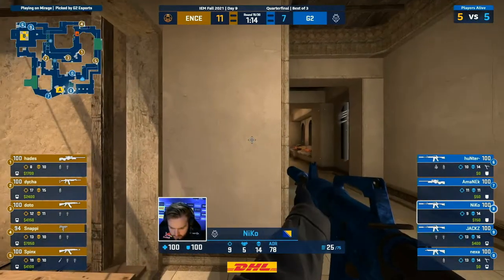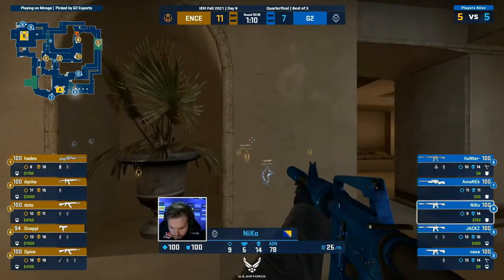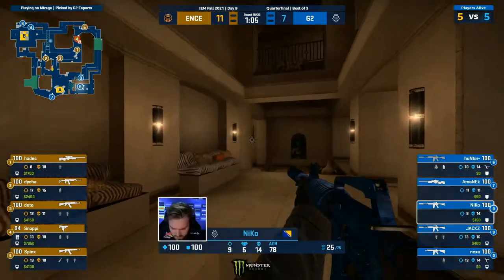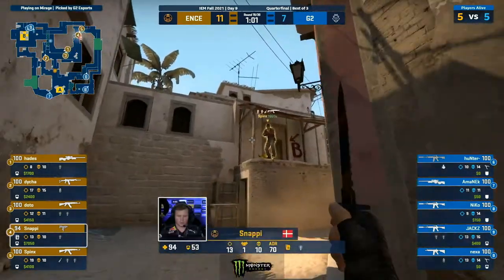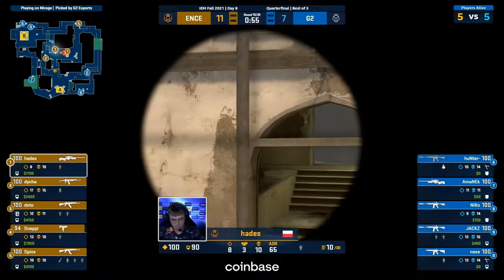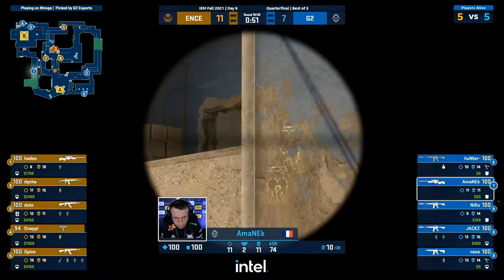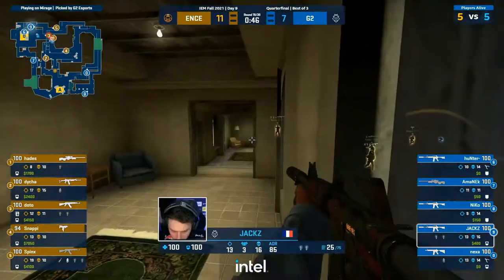ENCE literally have the map to work with — you can take full mid control, get up in window, go jungle, Connector, vent room, short. They have so much space right now. Niko's realized they need something — they need information. Nexa pushes ramp, Niko pushes the apartments. Sector called clear, but right now it's misinformation because ENCE haven't made up their mind. Amanek took a glance, but with the smoke up Connector, they're going to be unable to find much information initially. Window has been open for business — it's potentially a lurky boy established there.